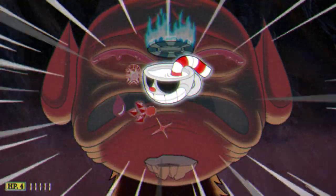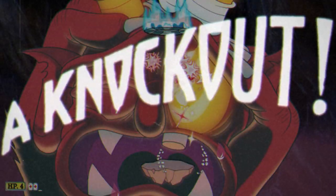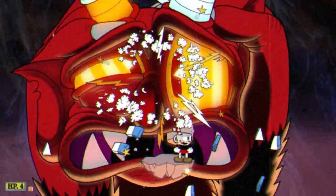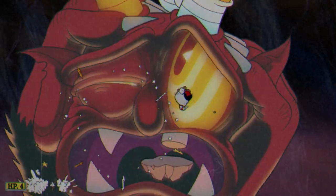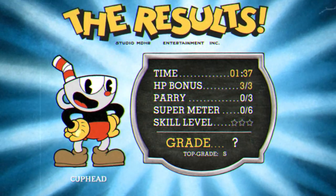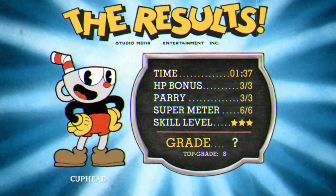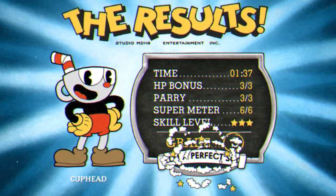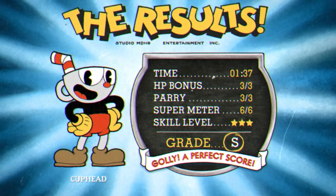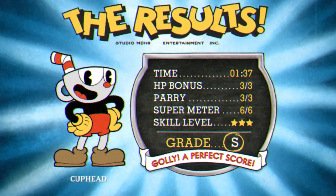That's pretty much it for this boss fight. I would highly recommend just bringing Heart Ring — the other charms definitely have use, but if you're struggling, Heart Ring will make this much easier. If you don't have Heart Ring, I would say Coffee is your next best bet because of how effective the EXs are during this fight and the easy super for at least the last phase. I hope this video helped you out, and I'll leave you with the unedited playthrough of the boss fight. I'll see you all in the next video.